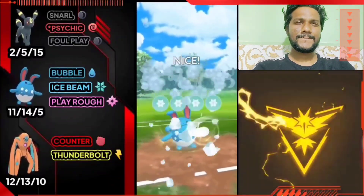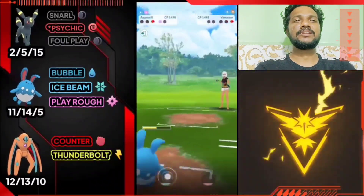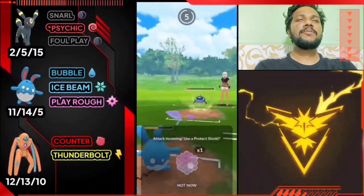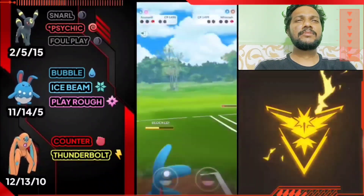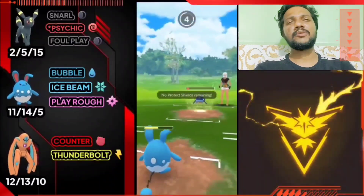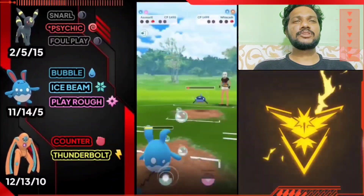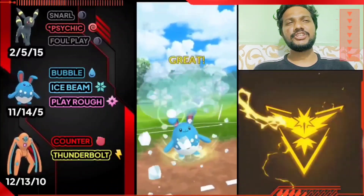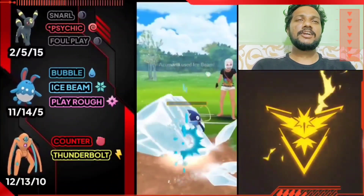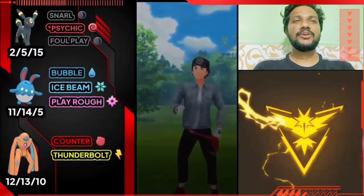I'll go to Azumarill and one-shot Venusaur. I'll use Bubble Beam against Wishcash. It uses Blizzard and Mud Bomb — Mud Bomb again — but I survived easily. Azumarill is ready for Wishcash. GG guys, easy win! After getting a good start the match was tough but we pulled through. Moving on to the next battle.